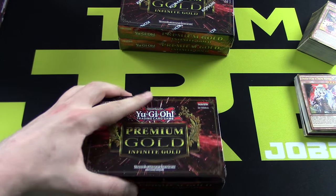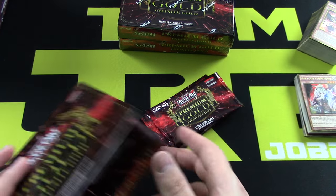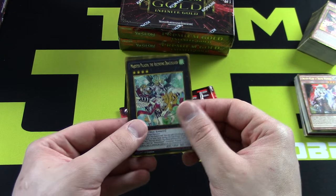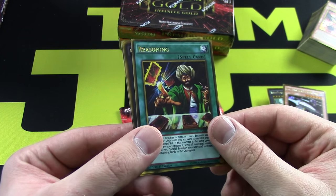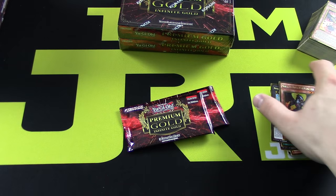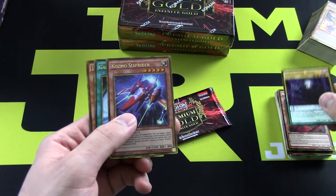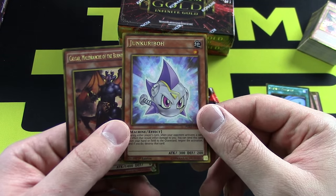It'd be cool if they put Droll and Lock Bird in here as a foil — it's been getting a lot of play, and if they haven't made it foil yet they definitely will in the near future. Our very first one of those — I didn't know they put that in here as well. They put a lot of pendulum stuff in here. Another Cosmo, Cosmo Dogfighter, Reasoning — very nice. If I have to play Reasoning I'm definitely going to play these — they're beautiful. Another Vector Pendulum, Cosmo Slip Rider, Galaxy Cyclone.